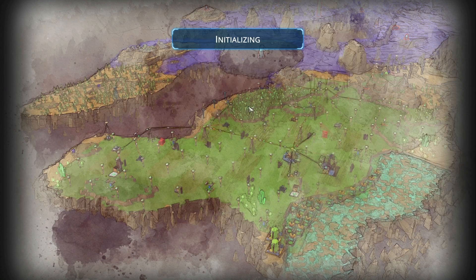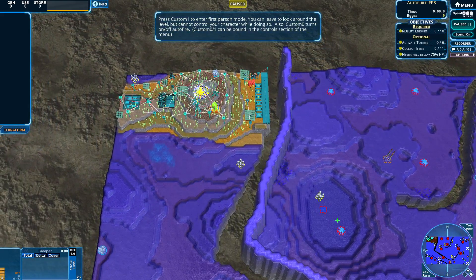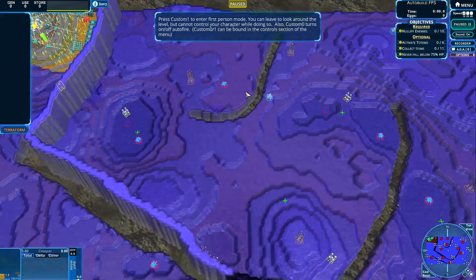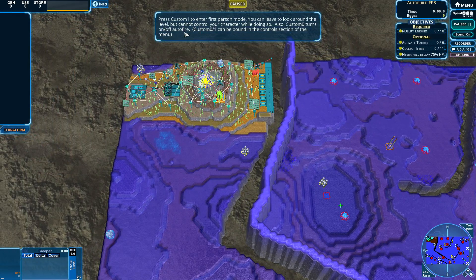So let's begin and see if we can win this one. Let's wait for the map to load. I think we're gonna start somewhere around here. Press custom one to enter first person mode. You can leave to look around the level, but cannot control your character while doing so. Let's set up the custom mode and begin.